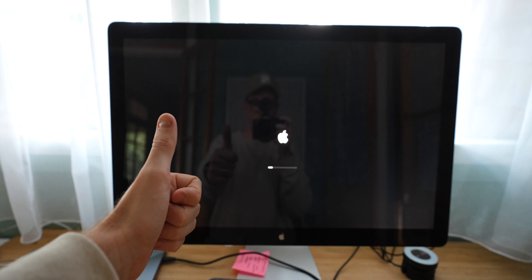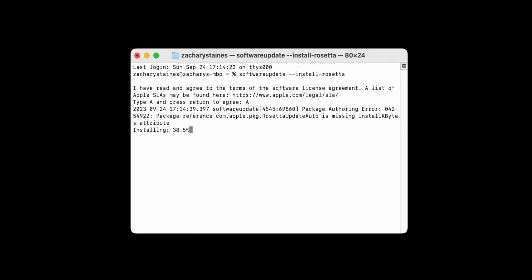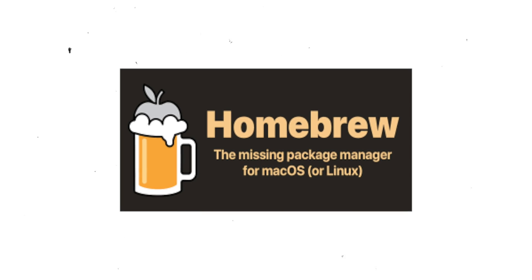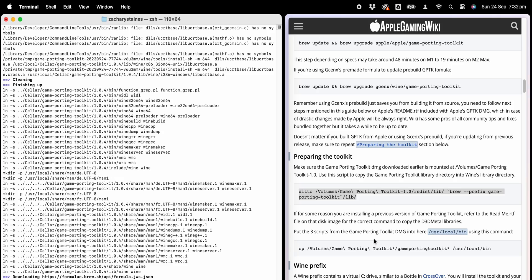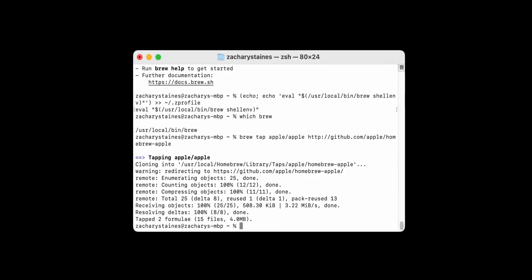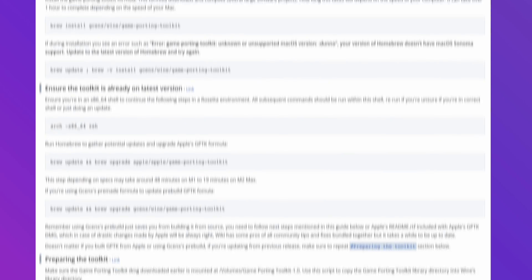First things first, you need to be running macOS Sonoma to make the most of the Game Porting Toolkit. Next up, you head to the Apple Developer Site and download Command Line Tools and the latest version of the toolkit — and from what I've seen, the fourth release has had some crazy results. Moving forward, you need to install Homebrew via Terminal. Homebrew makes it real easy to download and install all the software we're going to need to make this work. Once Homebrew was installed, I then started copy-pasting a bunch of terminal code that I honestly probably should have done more research about. And now it's finally time to install the Game Porting Toolkit. Heads up — this took about an hour to download and install all the required files. If you want to dive deeper into exactly what I'm doing here, make sure to check out the step-by-step guide linked below.